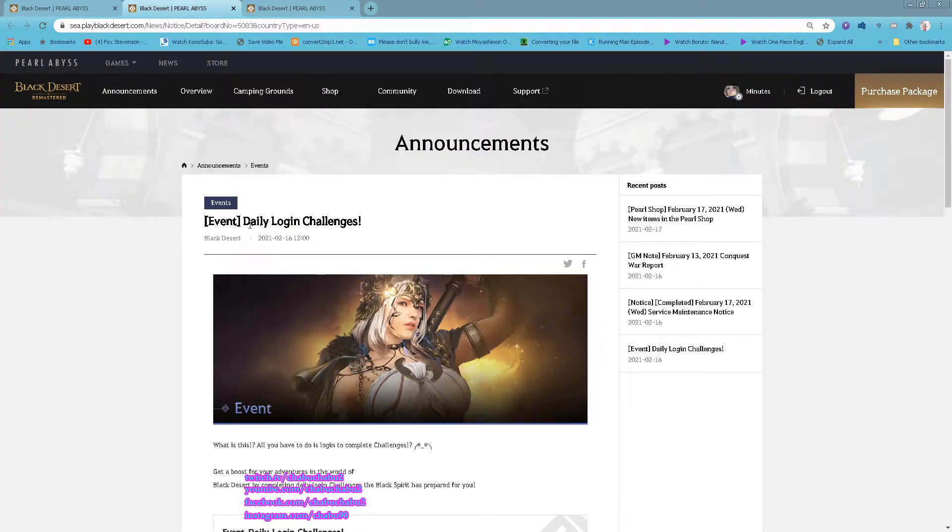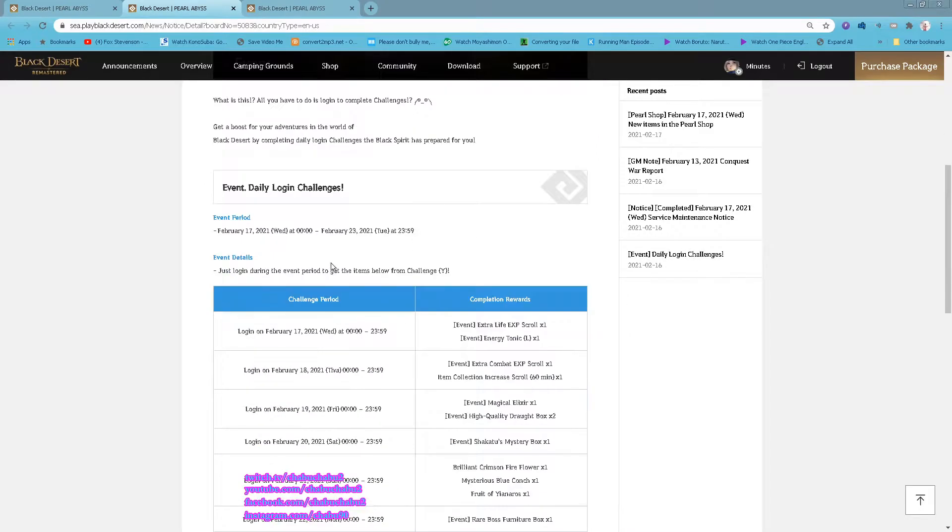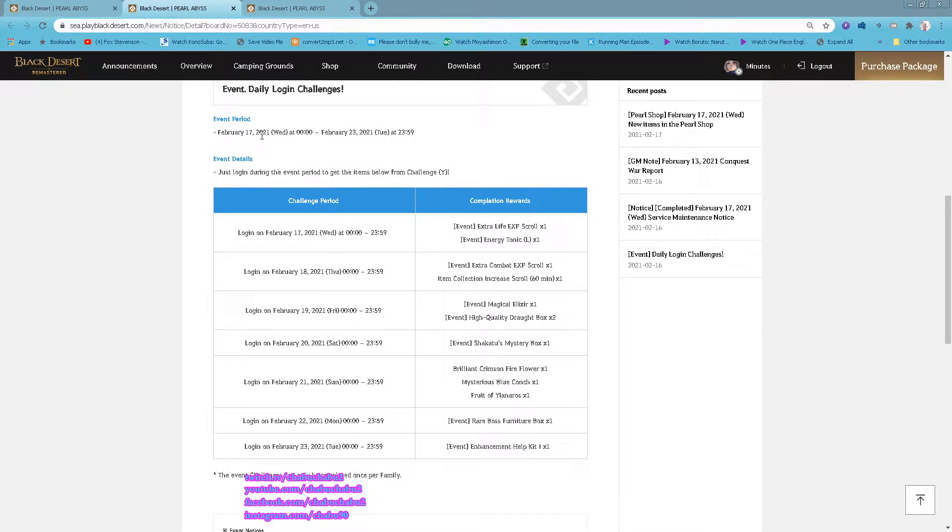For events, we have a new daily login challenge starting February 17th until February 23rd. Just log in daily and get the rewards in your challenge.